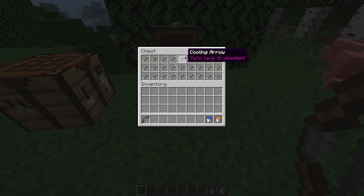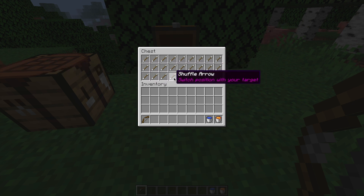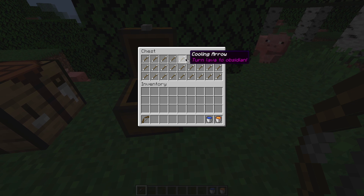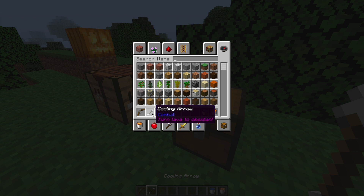As you can see there are loads of different types — force field, net, multi-shot, levitation, lance, ice, homing, piercing, sniper, vortex. We're going to take a look at some of the coolest ones. If we have a look at the cooling arrow, this is a pretty cool arrow.